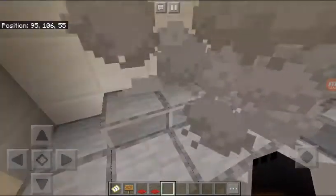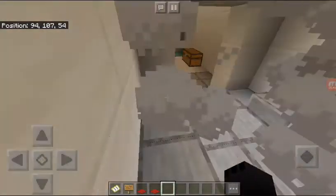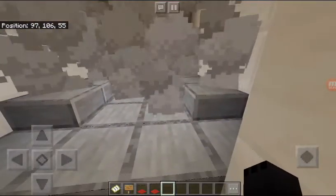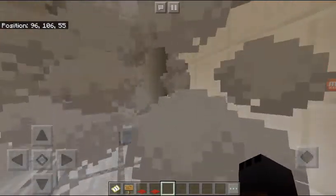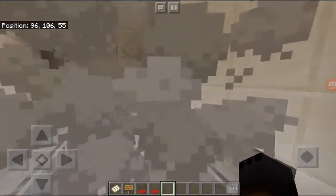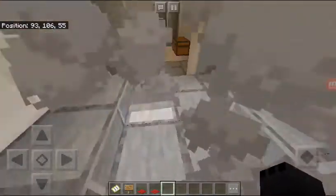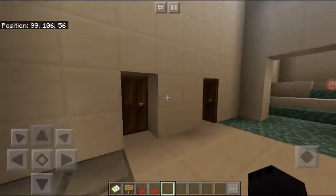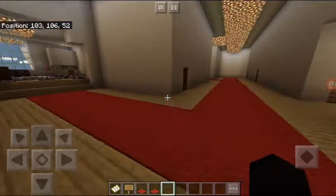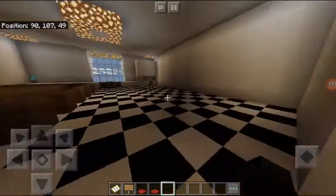This is supposed to be the steam room. You guys probably have an idea of what my brother used to make this. If you've ever been to the YMCA you probably know what a steam room is — even if you've never been in one. If you don't, look it up. So you have the steam room, and I'm guessing this is the spa area.